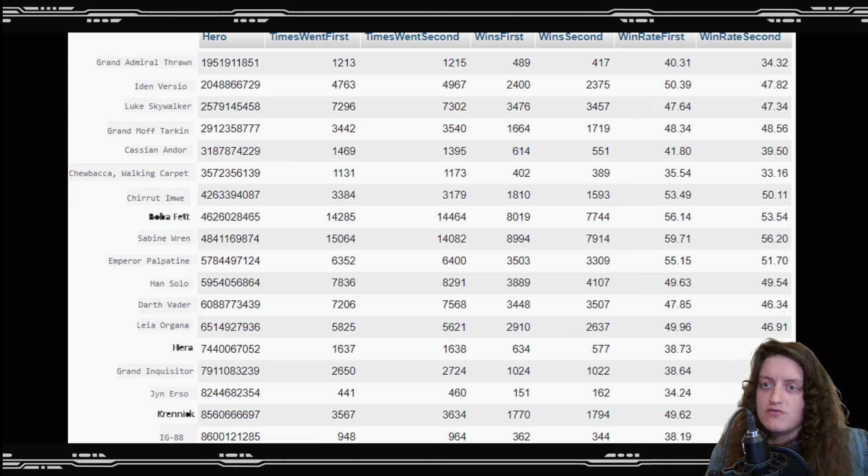In some cases, certain leaders like Grand Moff Tarkin actually have a higher win rate going second than going first, though I think that's more likely noise. In terms of overall win rates, Sabine Wren is at the top of the list with a 59.71% win rate across close to 29,000 games played using Sabine — which is kind of wild. But does that mean Sabine will destroy every tournament? No. I think Sabine is quite counterable — Boba yellow is actually pretty favored into Sabine, which is one reason Boba yellow has been doing well.